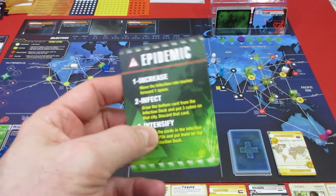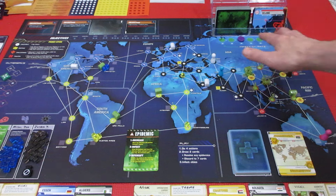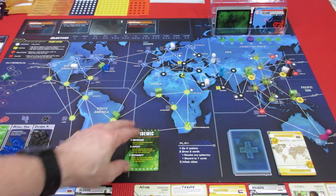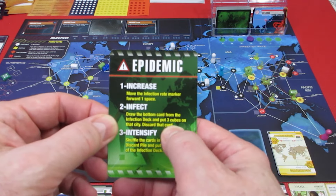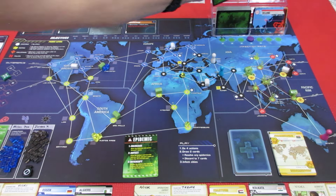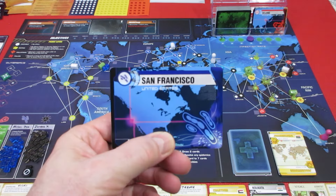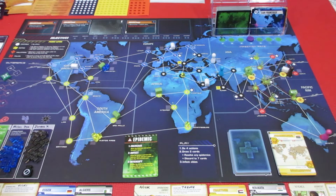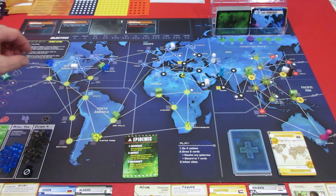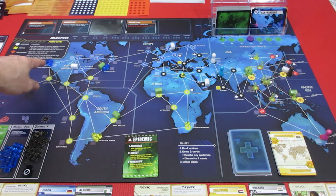We have to now do the Epidemic. Increase the infection rate marker - we are now going to be pulling three a turn! This is bad. We have to draw the back of the deck and put three cubes on that city. Let's hope it is not a faded city - or maybe something with a quarantine. San Francisco! The San Francisco treat is to get three Milan Pox. It's way over here.